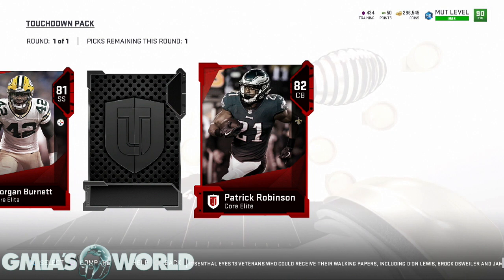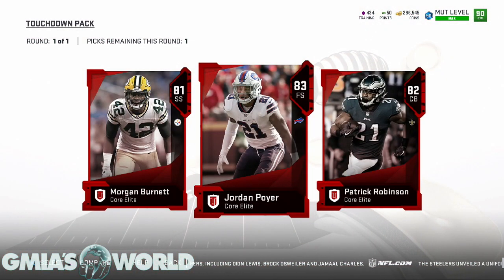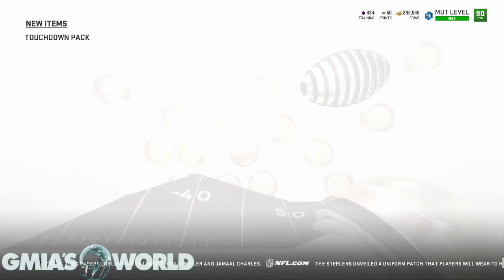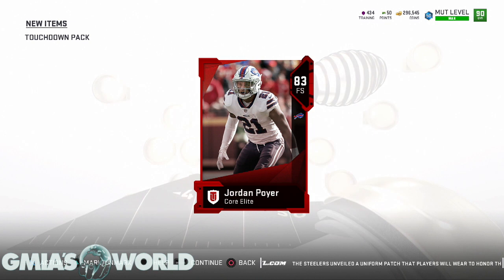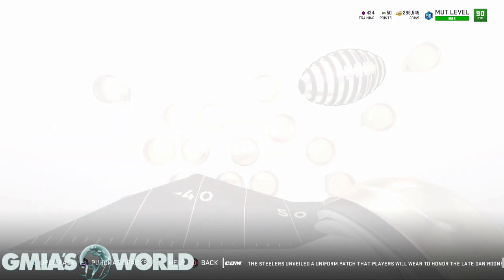Do I even want to pick this one? They gave me an 81 and an 82. I already know what this is. That's 75k coins — we get one pick out of all these.